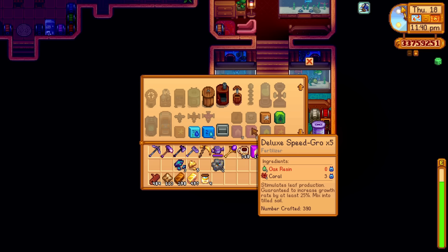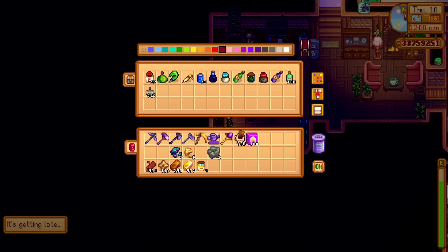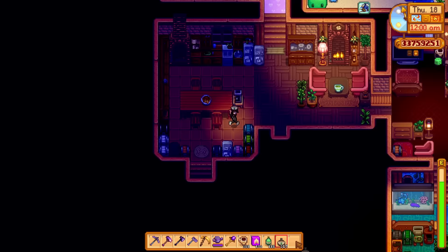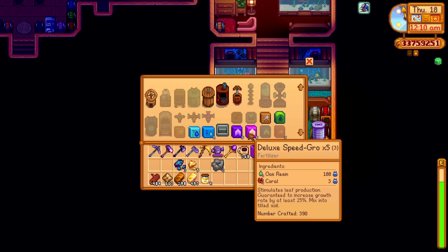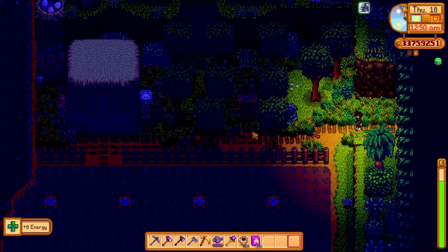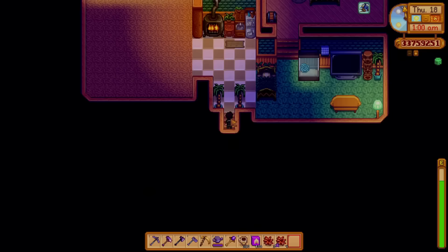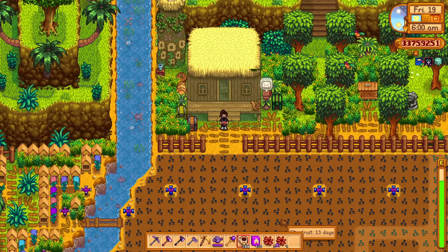I might just buy a full stack of speed grow from Pierre's. This is about getting total earnings up, not current funds, so I don't mind spending. I've also got a ton of oak resin but I don't really need it - I've got 1808 kegs already. I might craft some deluxe speed grow. Looking for coral to craft fertilizer and save a little bit of money - found some in the Ginger Island chests.